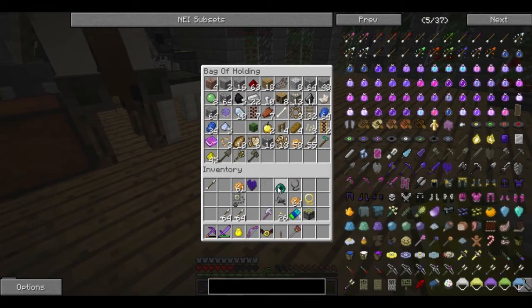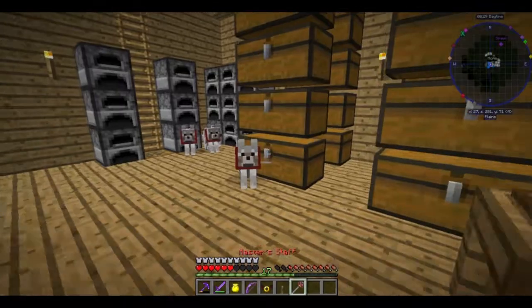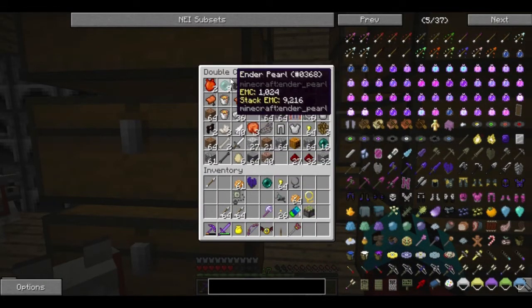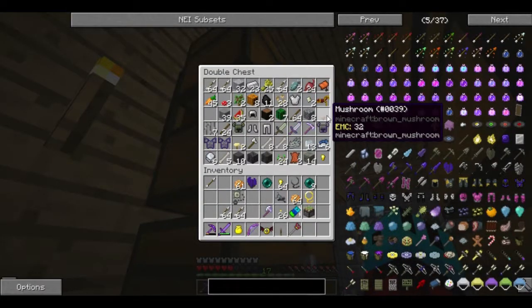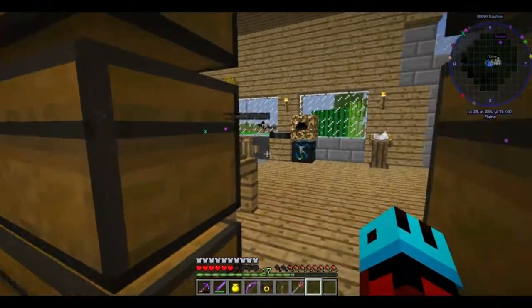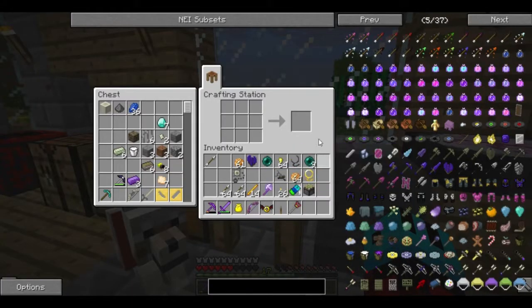We are going to need this. I think that's actually all we're going to need. We need these gold nuggets. We need these ender pearls. We need blaze powder to make an eye of ender, and I know we were just holding one — where did I put it? There it is.